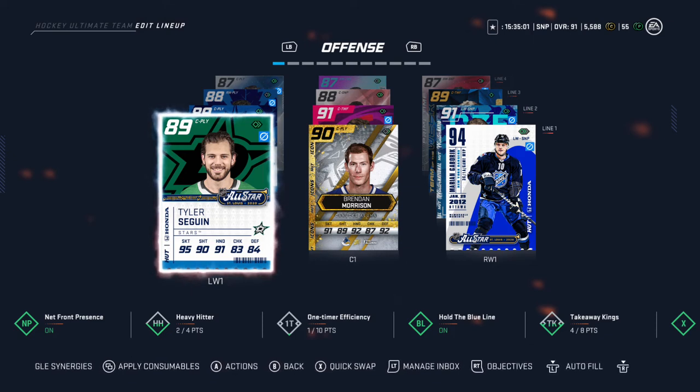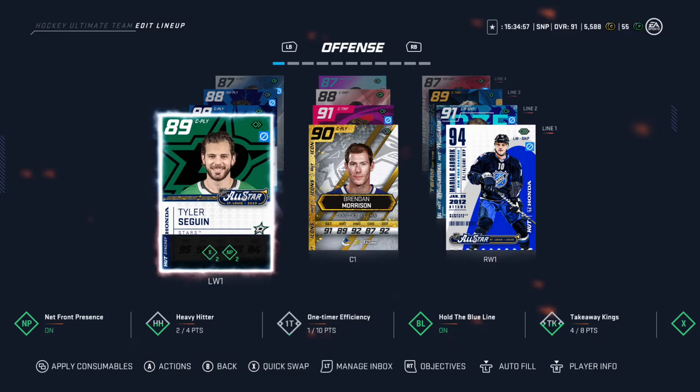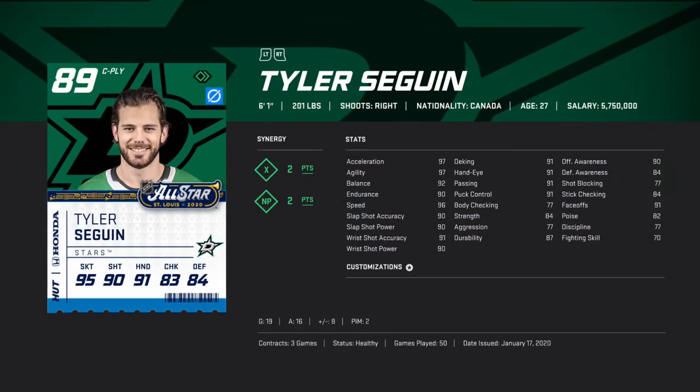We got some new faces. We started off with Tyler Sagan, he's got X and MP, so he's got max speed, 91 wrist shot accuracy, he's 6'1", 201, so he won't get bumped off too bad, and he also can play center if I need to switch him over with the 91 face-offs.